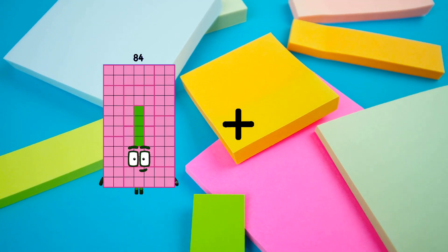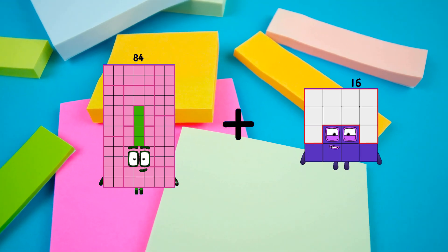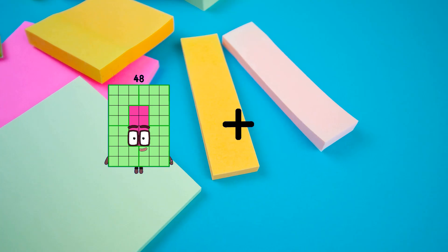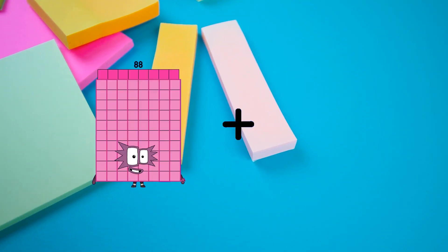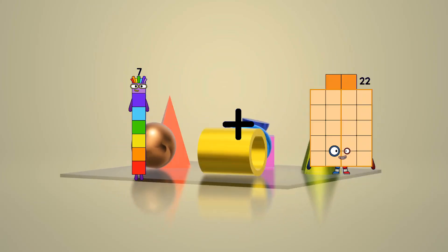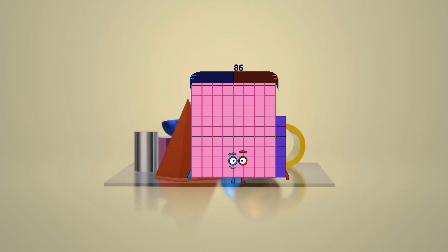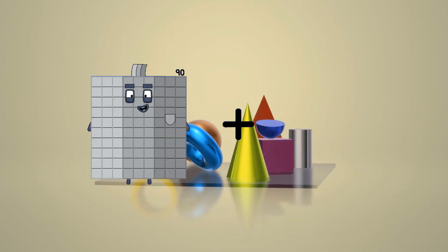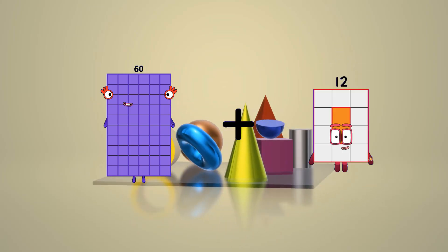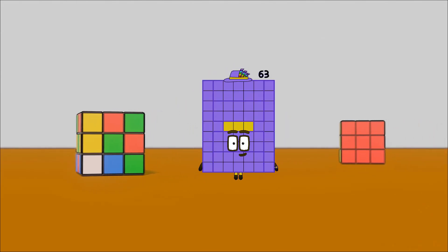84 plus 16 equals 100. 7 plus 79 equals 86. 60 plus 3 equals 63.